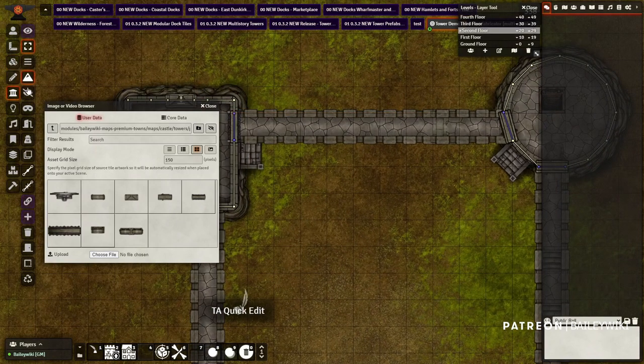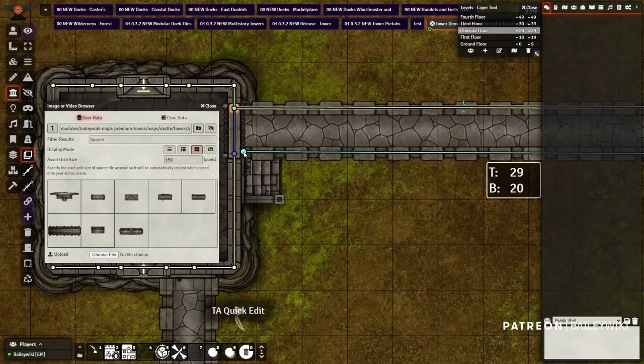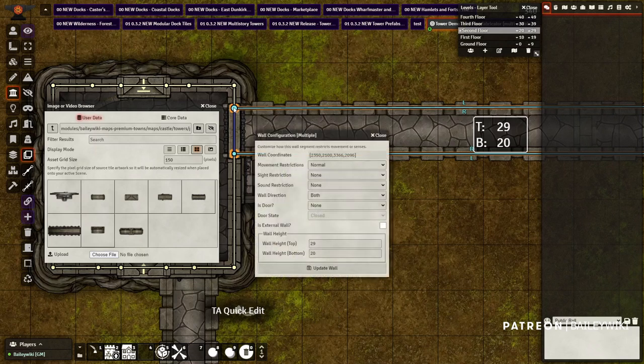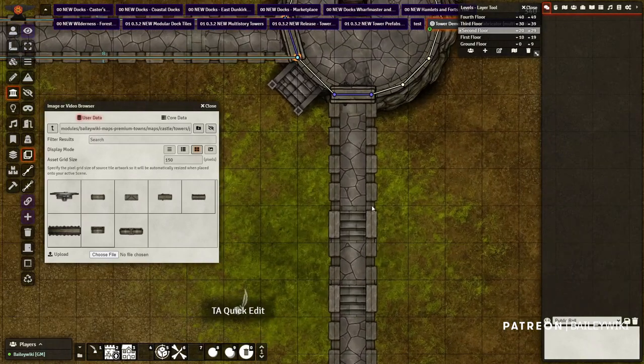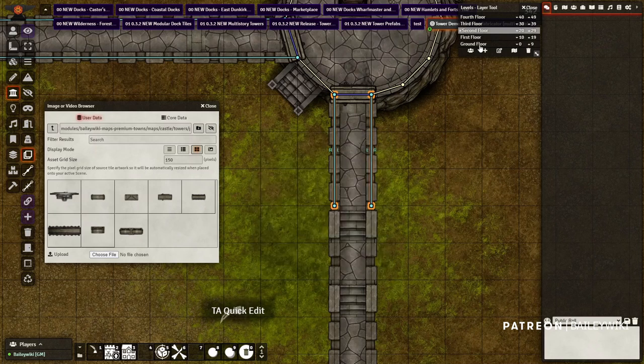If you grab your select tool and get more than halfway on any line, you can grab them all at once. Make sure they're not restricting sound. We'll resolve the gatehouse in just a second. That gives me all my basically 10-foot walls. Now I need to go to the next floor and do the same. This snap to grid is going to be a little off since I rotated my tower off the grid. Select both of those — anything else looks good.